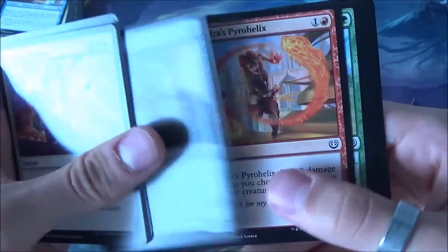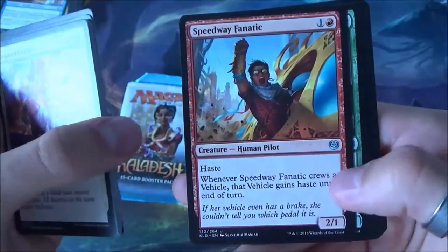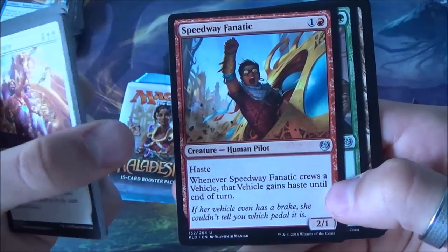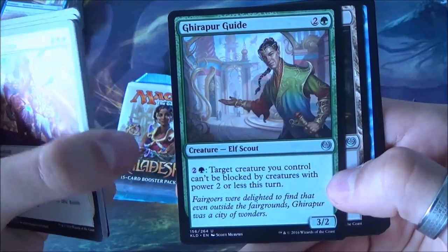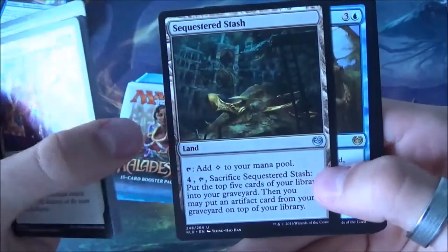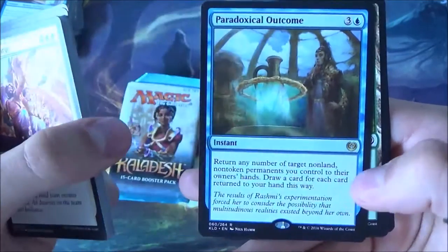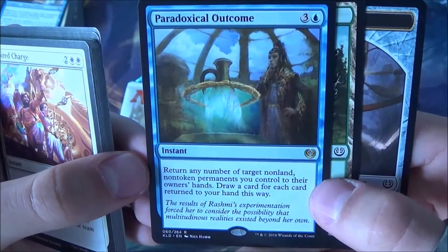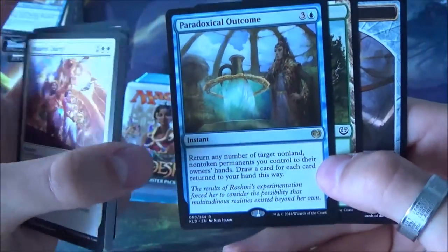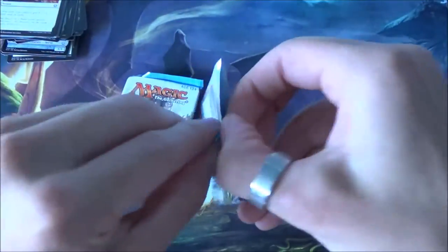This one searches for Assembly Workers - nice. Good removal. The Rhino is really good as well. Another energy producer - this card works really well with other vehicles. This one is also not bad: target creature can only be blocked by power two or less. This one lets you fetch an artifact back from your graveyard. And we have this card - returning a number of target non-land, non-token permanents you control to their owner's hand, draw a card.